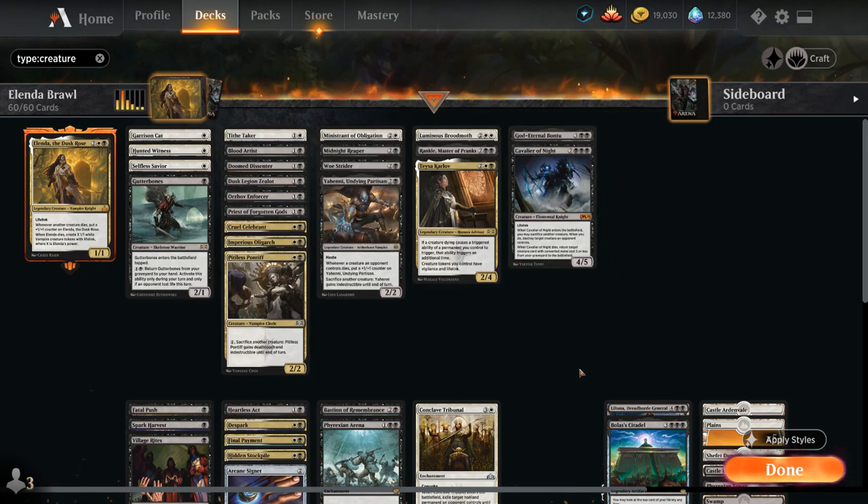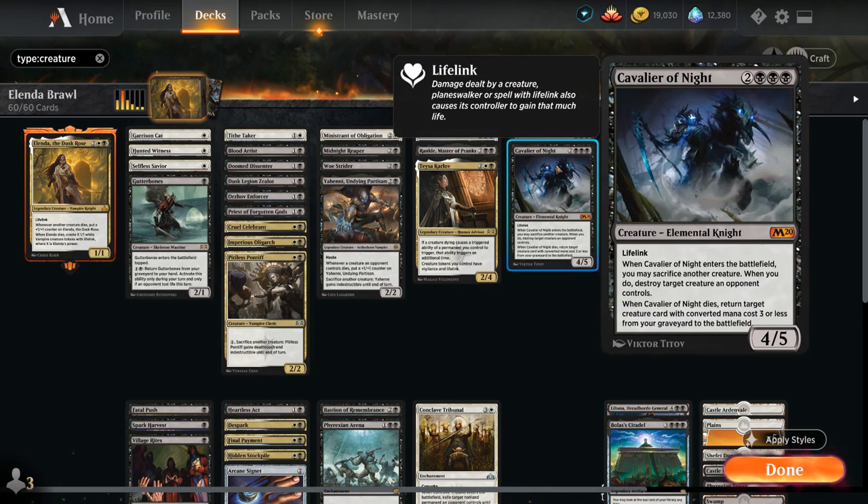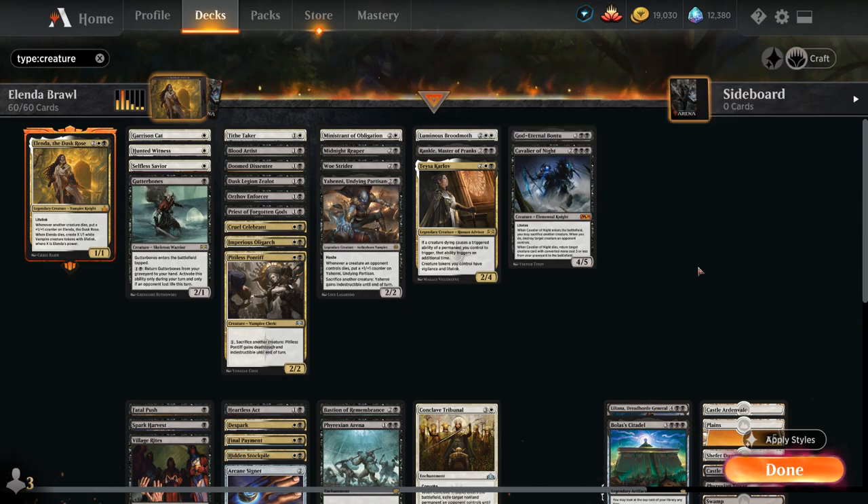We've already covered Teysa. At 5 mana, God-Eternal Bontu is another way to sacrifice creatures — a 5/6 with Menace, where when Bontu enters the battlefield we sacrifice any number of other permanents and draw that many cards, and when Bontu dies it goes back into our library third from the top. Cavalier of Night gives a bit of removal if we sacrifice a creature, and when it dies we can return a creature with converted mana cost 3 or less from our graveyard to the battlefield.